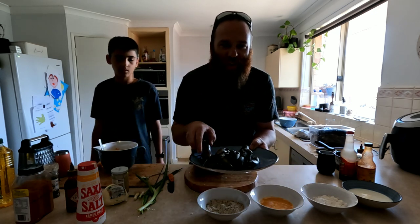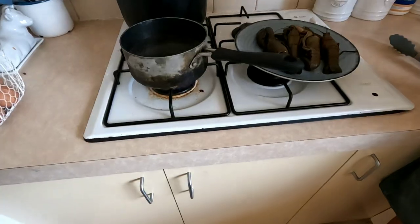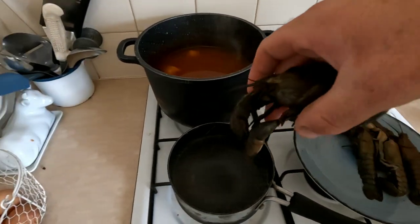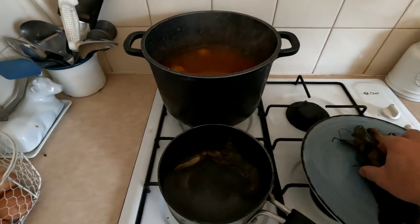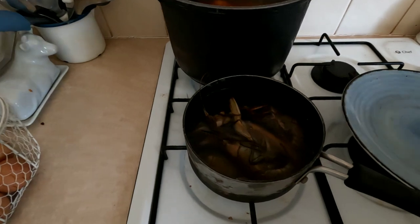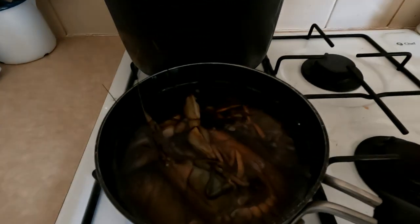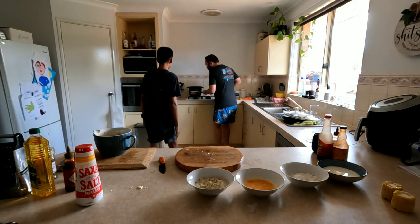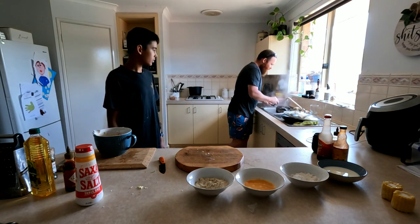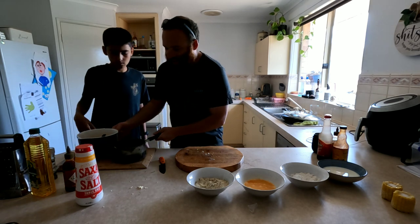Next part: yabbies. We're going to boil these for only about a minute — you want to half cook them, get them out of the shells, and whack them in the mix too. Water's boiling, time to get the yabbies in. To kill these yabbies, you just stick them in the freezer — puts them straight to sleep. They're as dead as a doorknob. Get them in. After a couple of minutes you don't want to overcook them because they're going to go straight back in the hot oil. Two minutes is up — let's get these yabbies out, straight into cold water to stop them cooking. Coop's going to start peeling them.